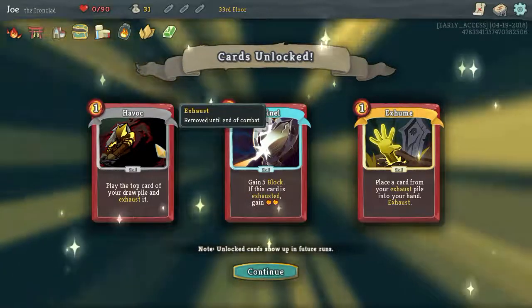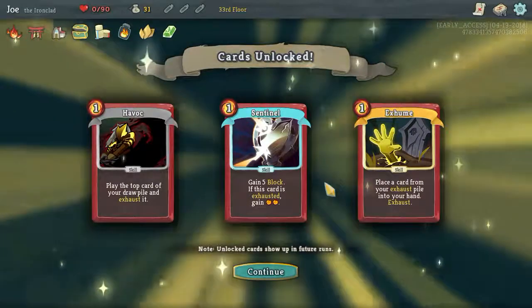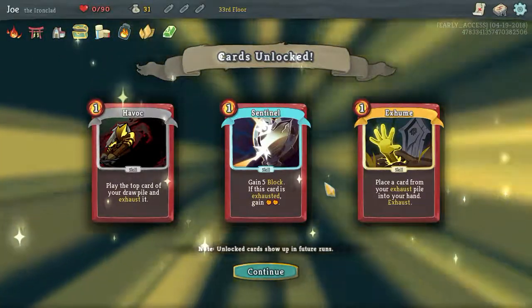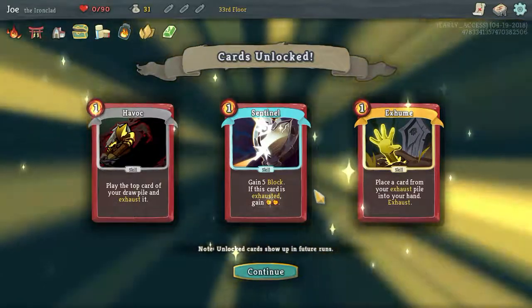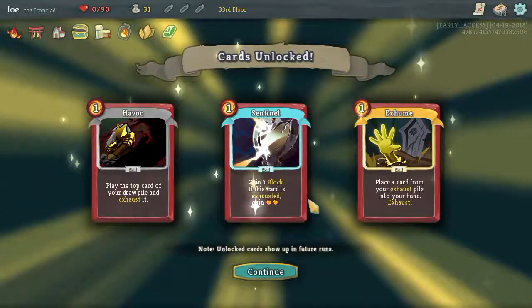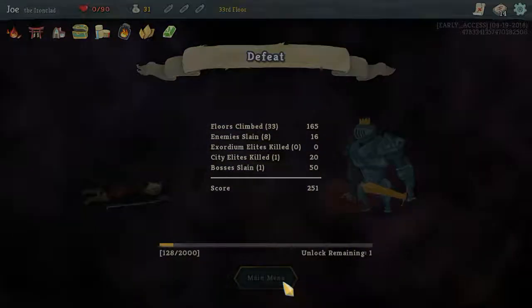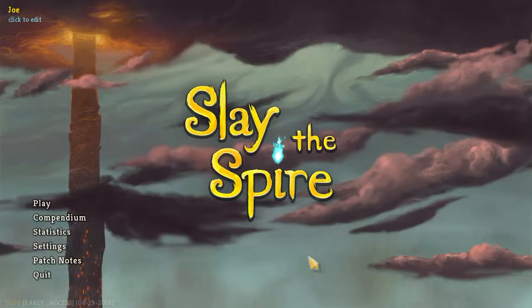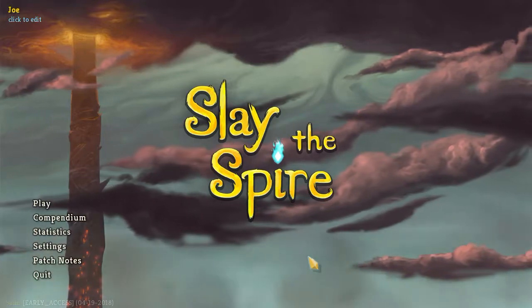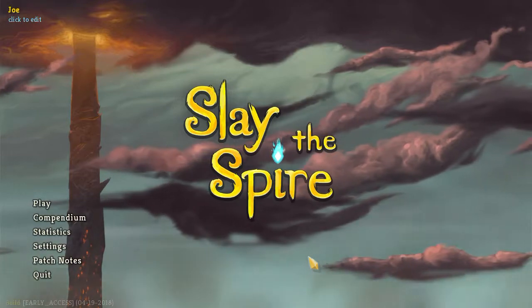I do have one unlock left - at least we got some unlocks. Havoc - play the top card of your draw pile and exhaust it; gain five block, if the card is exhausted gain two energy. Exhume - place a card from your exhausted pile into your hand, exhaust. Wow, I don't care about any of those. What a lackluster upgrade. Oh well. If you guys liked this episode, please give it a thumbs up. And if you want to see more content like this, please hit that subscribe button. Until next time, have a good one. Bye.